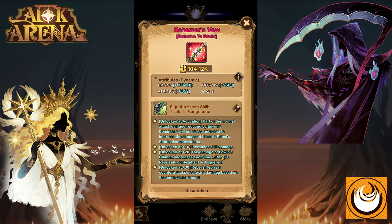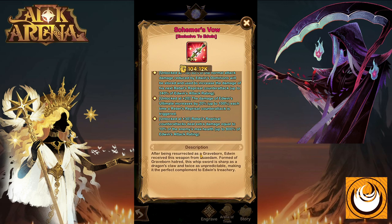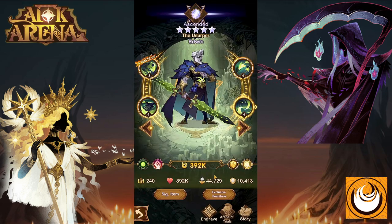Level 20: the damage of Edwin's ultimate increases each time a Rebels Reprisal counter-attack is triggered. Level 30 signature item unlock: Rebels Reprisal counter-attack deals extra damage based on the enemy's max health, and this can be increased all the way to 10% of the enemy's max health.